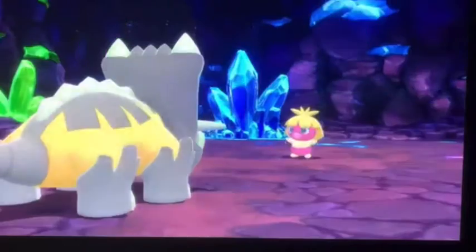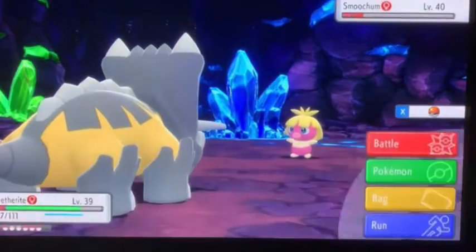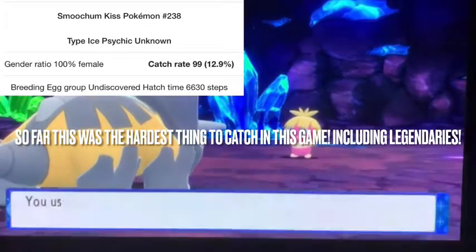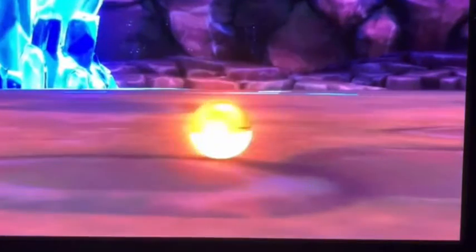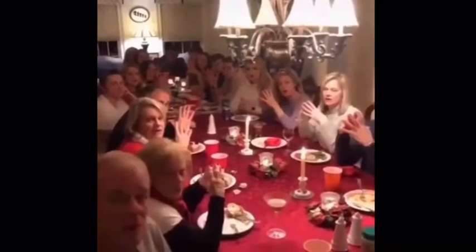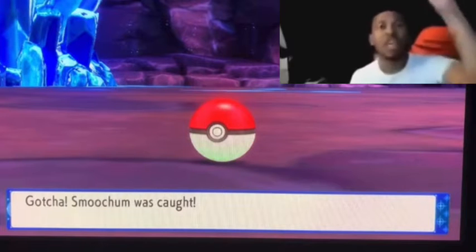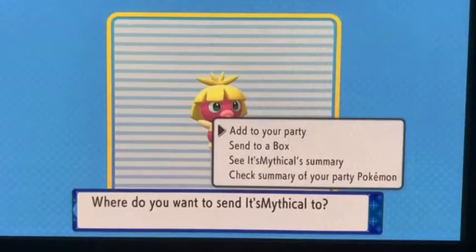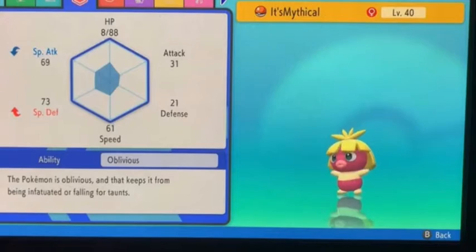I'm not even going to look. Ow, I'm missing things all because of the Smoochum. It's over — if I could search up the catch rate I'd do it, but we'd be here as long as me trying to catch the Smoochum. Damn, bro — you got the whole squad laughing. Holy frick. It's mythical, guys — it's a mythical Pokémon. Oblivious — wow, amazing. Look at this gorgeous nature.